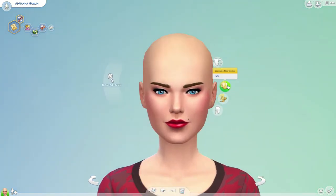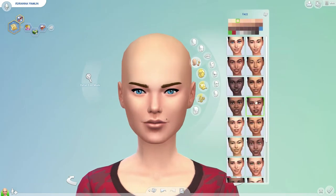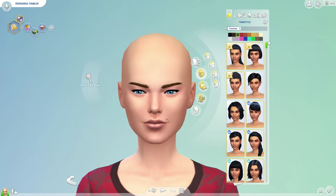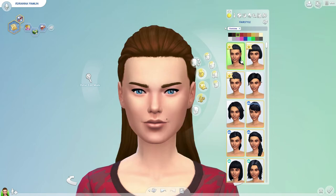We're gonna get rid of her makeup, her jewelry, and all of her things — just keep her as one of the generic Sims they give you. Then we are going to go into hair, and the new ones should be up here.